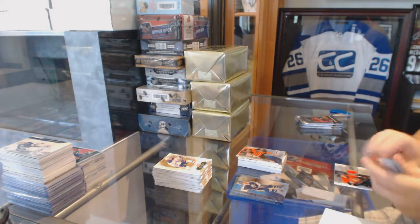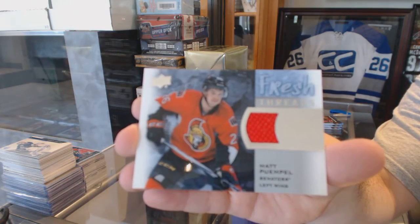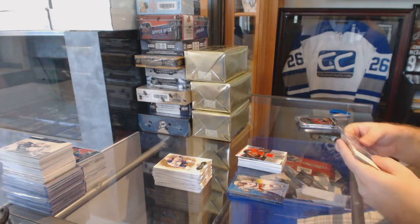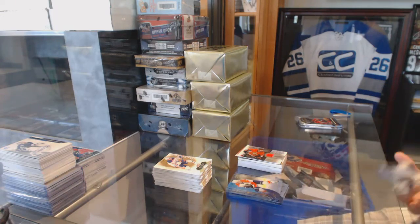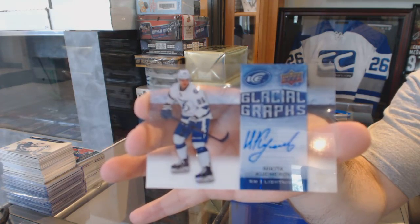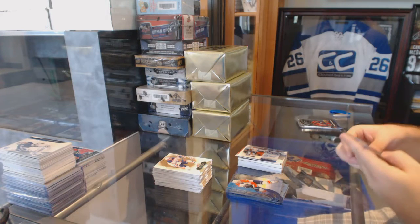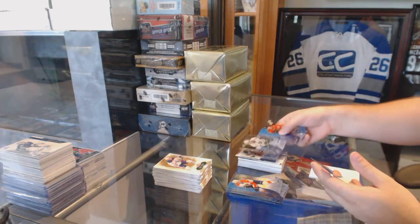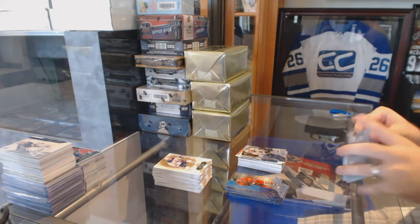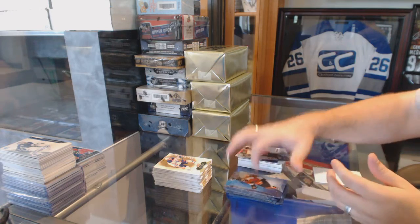We've got for the Ottawa Senators Fresh Threads, Matt Tkimple. Glacial Grass for the Tampa Bay Lightning, Nikita Kucherov. For the LA Kings Ice Premieres, Nick Shore rookie. And 1999 Ice Premieres for the Chicago Blackhawks, Ryan Hartman — get ready, get started.